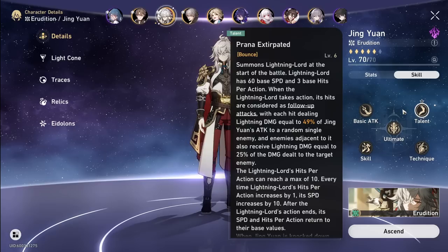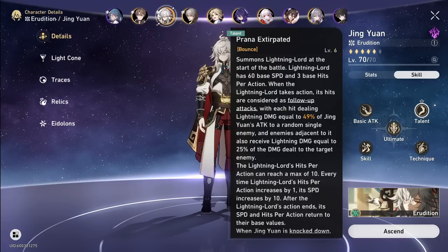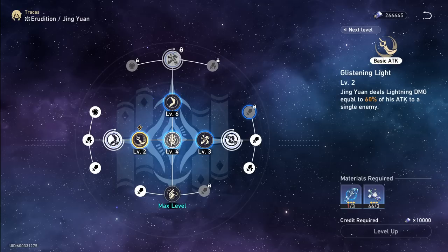An issue is that if you run attack boots you can't get two skills in before his action, so you'd only have five stacks — not six. That's very unfortunate, but we'll get into the speed discussion when we cover relics. First, let's talk about trace priority. Obviously his talent is the one you want most, and then the side traces are really good too.